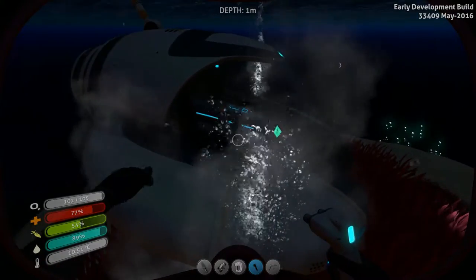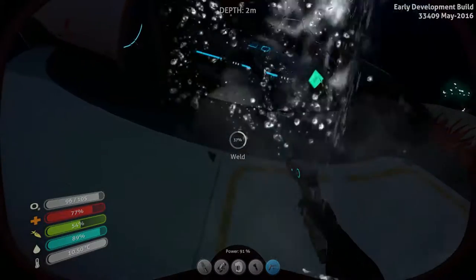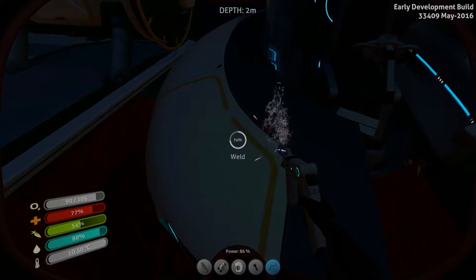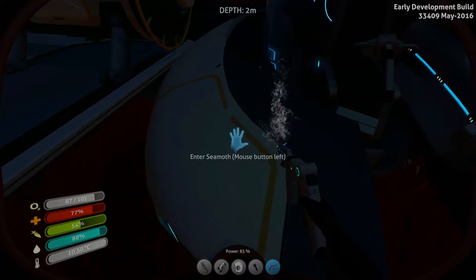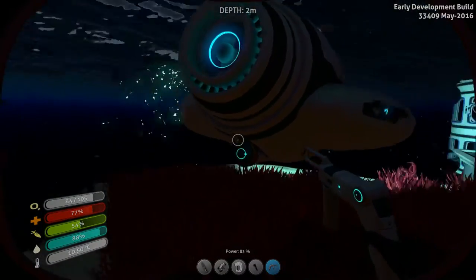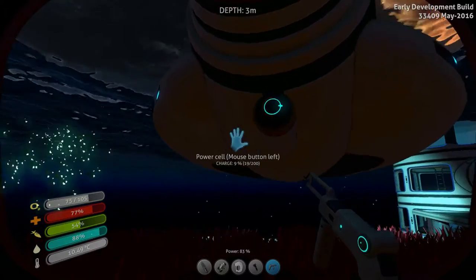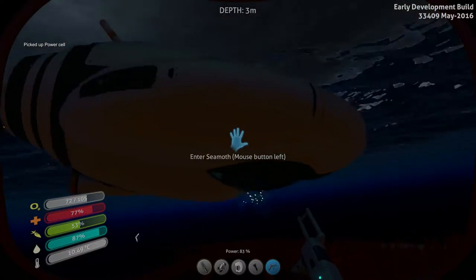Now we're going to fix this guy up because he's busted before we head to the Aurora. We're also going to add some power to the base - that was the last thing I had to do. I was just finishing transferring everything from the life pod to this base. This is the new options - I love that you can remove the power cell, exchange it. Let's remove this one because we're going to put a brand new one in.